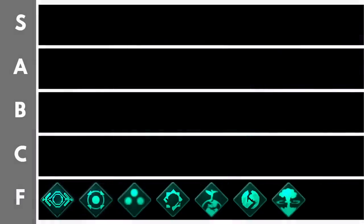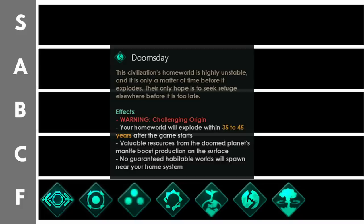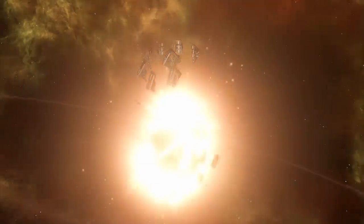Doomsday is a challenging origin with massive penalties unless you do specific things to offset them. You'll need the Federations DLC. Your home world will explode within 35 to 45 years as it degrades, generating doomsday modifiers that decrease stability and habitability while increasing energy, mineral, and alloy production. For regular empires those bonuses only offset the penalties. As a machine empire this could potentially reach B or even A tier if you build a massive fleet and invade other worlds before your planet explodes, but pulling that off is extremely challenging.